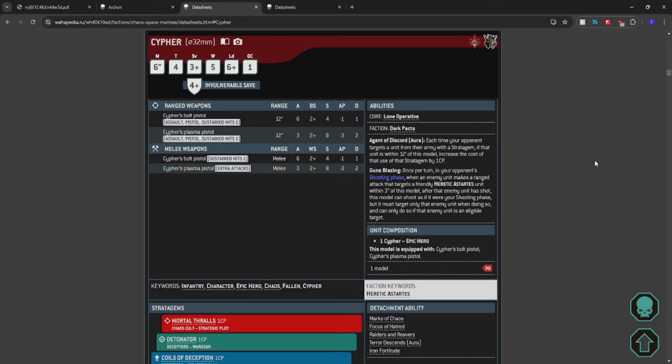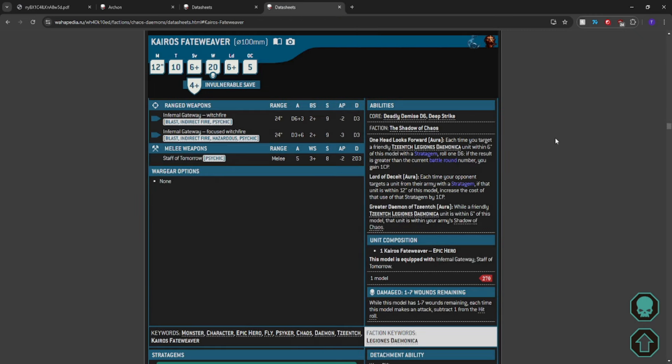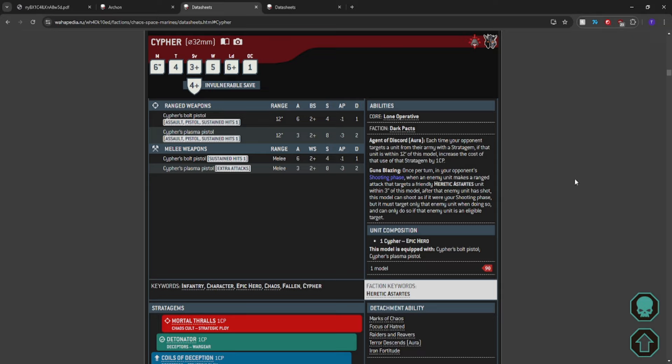And you might go, well, Kairos doesn't want to spend that many points on just a bird that has okay shooting and a very durable body and some battle line when we have pretty good battle line. Sure. But what if having a lone-wolf deep-striking monster with 20 wounds in the same general vicinity made your opponent's stratagem costs increase by 2 CP because of the overlapping fields?